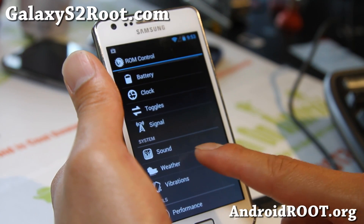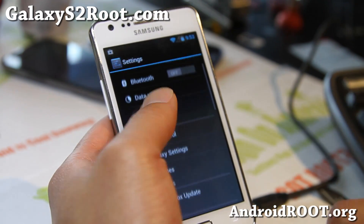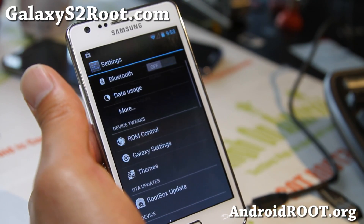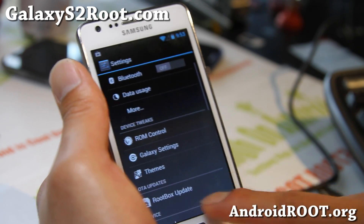There's also performance, sound, weather, vibrations — all this stuff you can customize. And if you've been watching my videos, you probably already know how. Screen settings, themes — you can get any CM9 or AOKP themes.